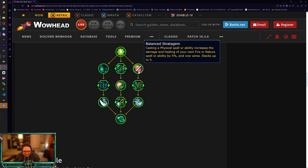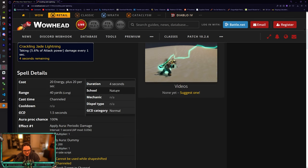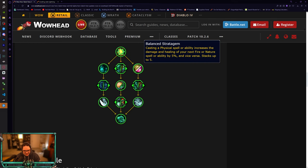Balance Stratagem: casting a physical spell or ability increases the damage and healing of your next fire or nature spell or ability by 5%, and vice versa, stacking up to five times. Crackling Jade Lightning is a nature spell, so when you Rising Sun Kick, Blackout Kick, or Tiger Palm, you stack up to five times for a 25% damage increase to your Crackling Jade Lightning. It might not be insane but it's better than nothing - and good to know Crackling Jade Lightning is nature.